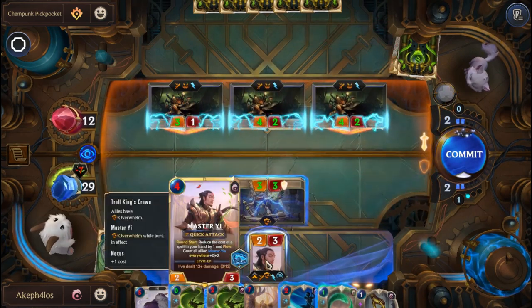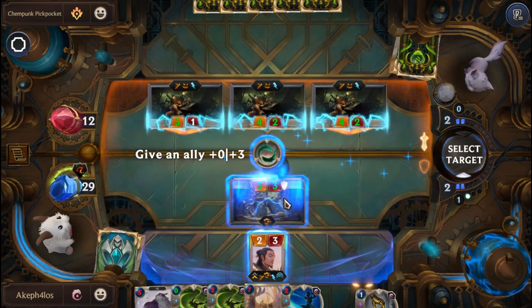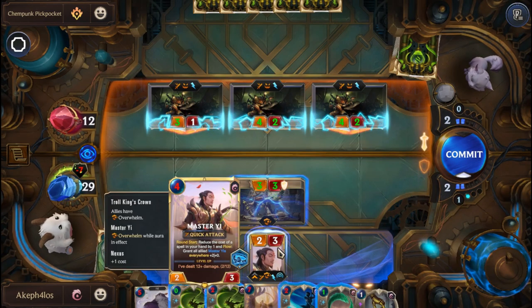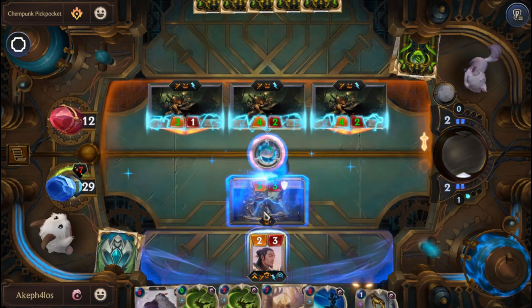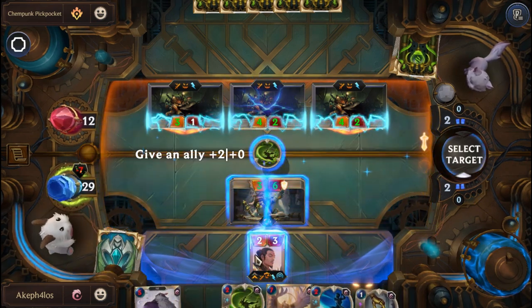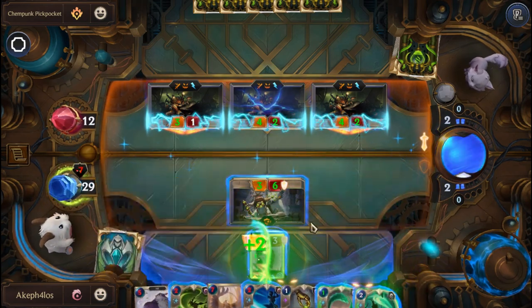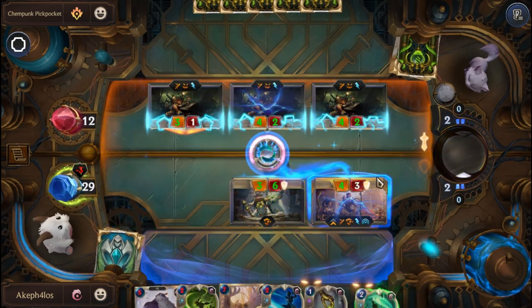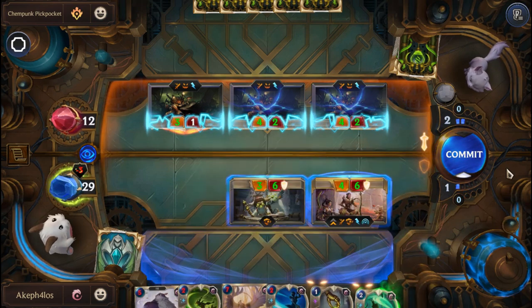We're going to put Disciple of Doron in position. With Twin Disciplines, we'll give it to Doron so we can block the 4-2 and get a Meditate with plus zero plus two on Yi. We'll play Wuju Style just to get this extra Twin Disciplines - not really that major. We don't have enough to Meditate, so we're just going to block and take three damage.